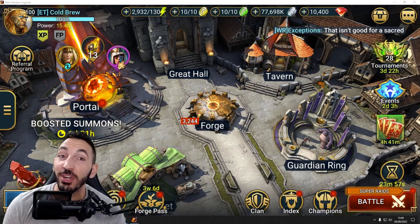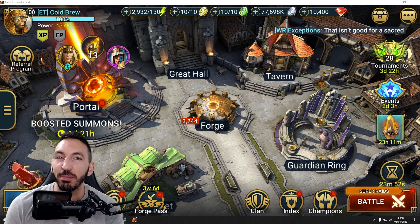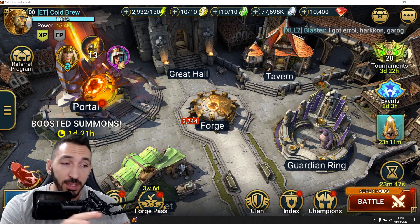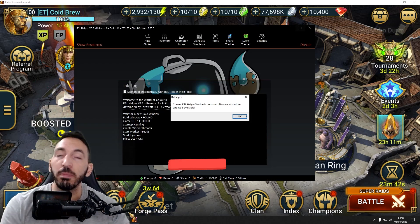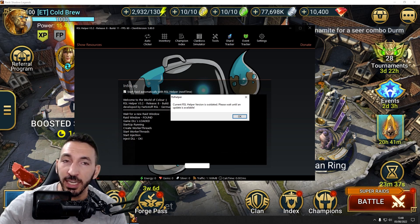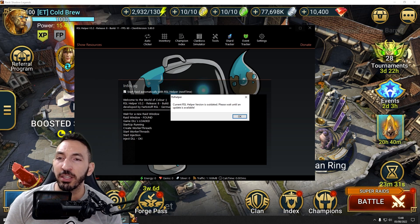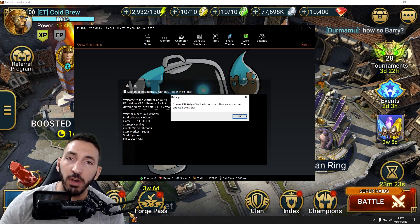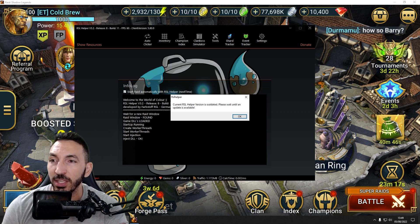Hey guys, Colbert here, welcome back to another Raid Shadow Legends video. If you clicked on this video, you must be having problems with RSL Helper. RSL Helper is an amazing tool which has helped tens of thousands of players automate some of the boring parts of the game — like farming, changing food champions, getting those leveled up for fusions, and sorting out gear that you're farming and selling. There's also a shard tracker, event tracker, and so many good things about this app.